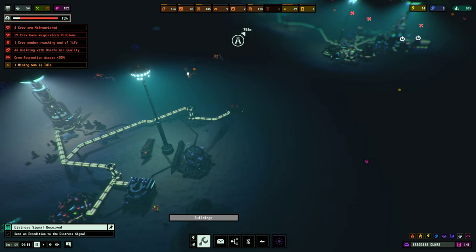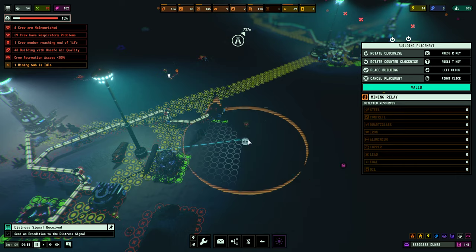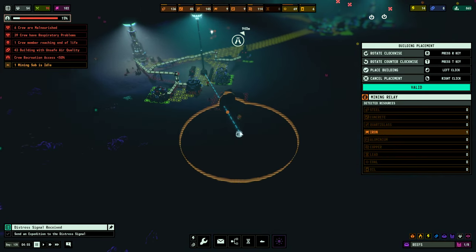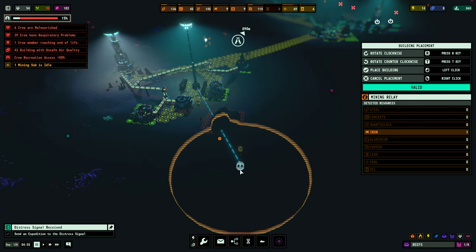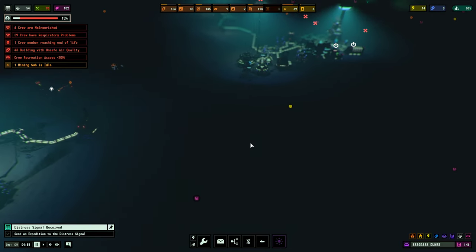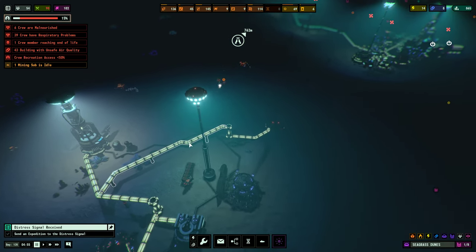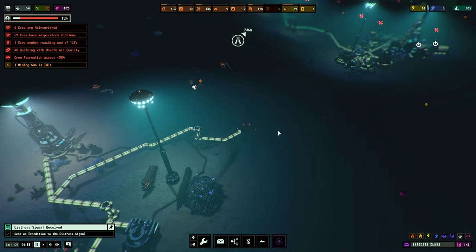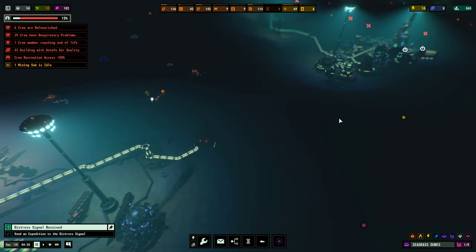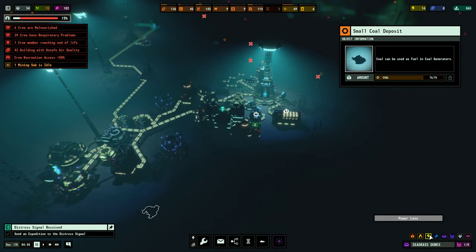Another tip: mining relays tend to reach much further than the light radius you have, so if you know resources are there but can't see them, you can place a mining relay and it will include them. For instance, placing one here revealed a small iron ore deposit it could reach. Also regarding outposts: you can't build tunnels in darkness, but you can build power lines, so it is much easier to connect your entire power grid using power lines.